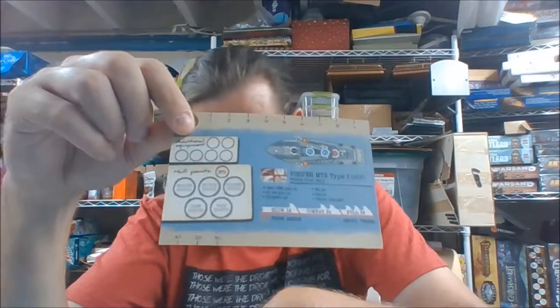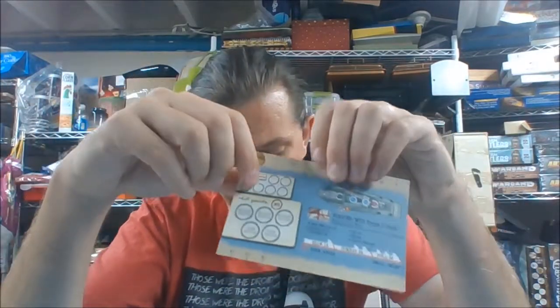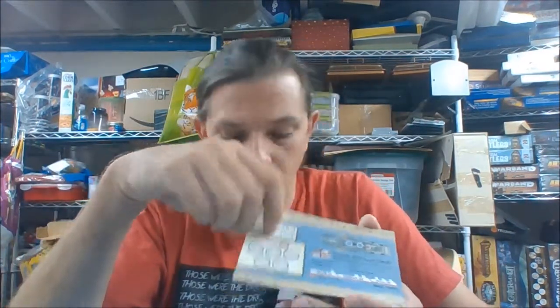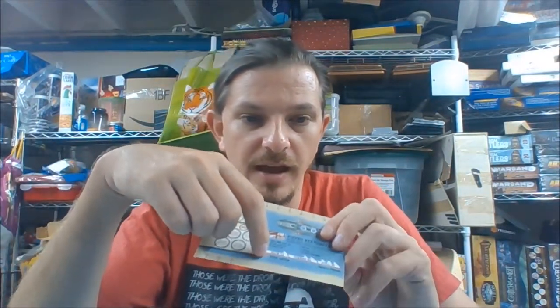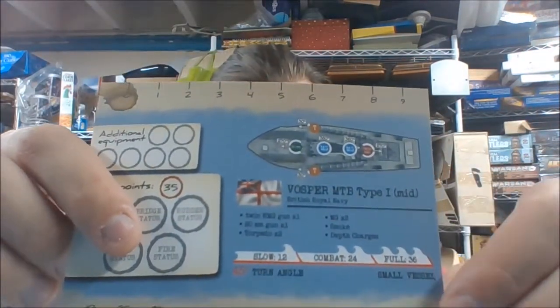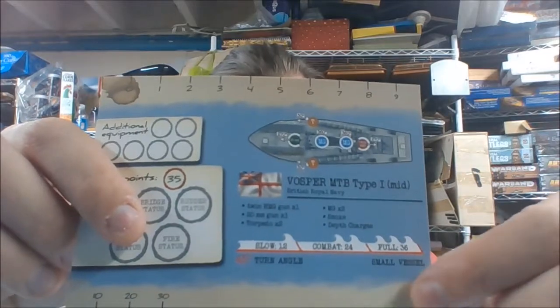At the bottom of the card it tells you your movement. On this one, slow is 12, combat is 24, full speed is 36, and these are in centimeters. It gives you your turn angle — either 45 or 30 degrees — and then it tells you what size ship it is. This is a small ship.